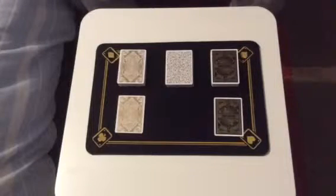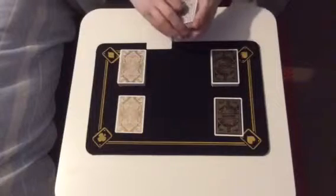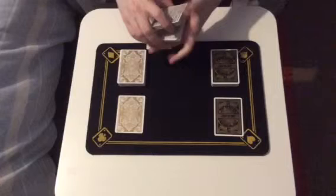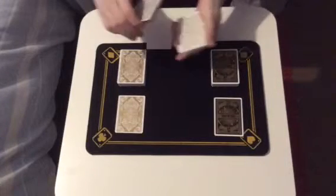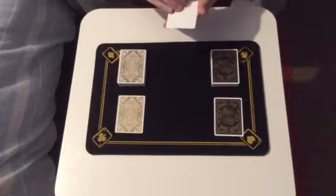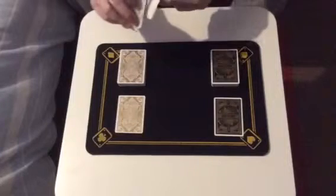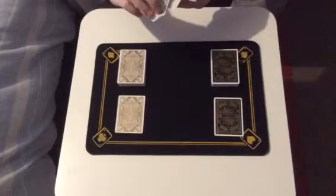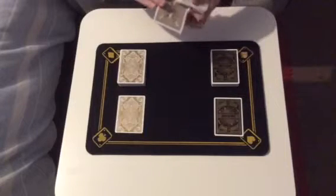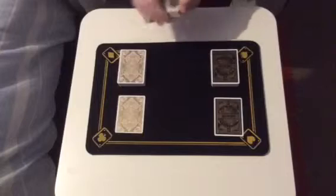Now I'll use this helper next. So if there was a spectator here, I'd ask them to say stop when they like. We'll stop there. And we'll insert the blank card — well, actually, to be honest, it's not a blank card. It's a gold card. I did say this trick is called Gold Standard, so why not?